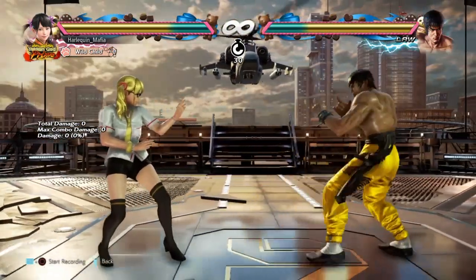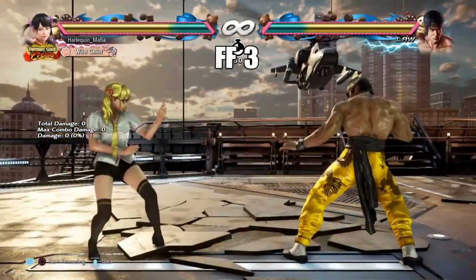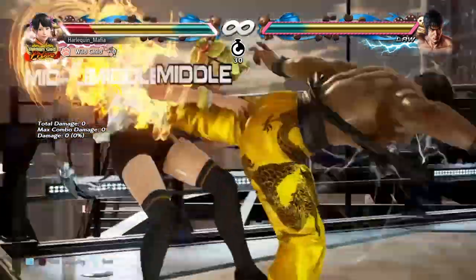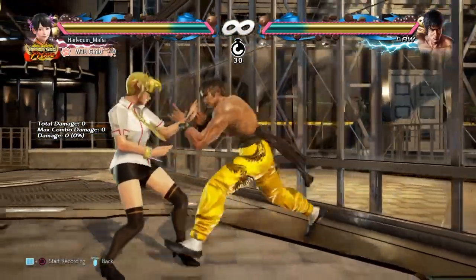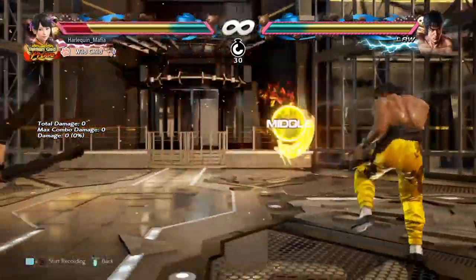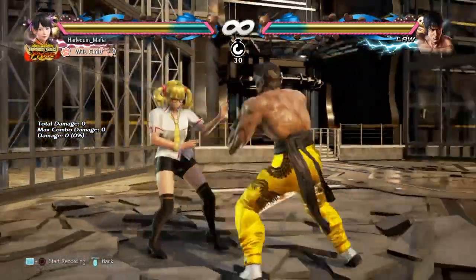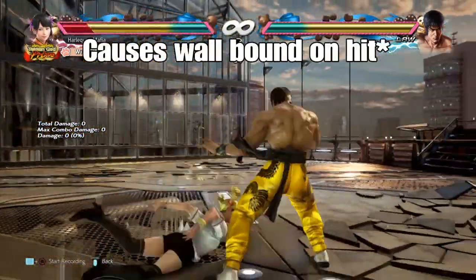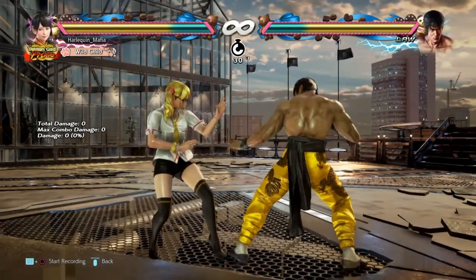Law's next move is forward-forward 3, which is his power crush armored move. You can see the white sparks coming off it. So if you try and attack through this move, it will power through and you won't damage him. This move is very annoying because it's armored and it also causes a wall bound. It can get wall combos off it, which can be quite devastating, so it's important to learn how to deal with it.